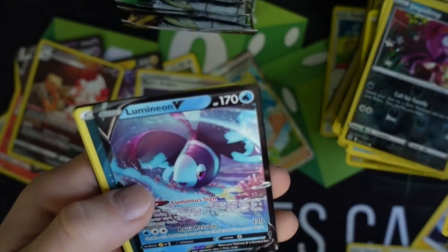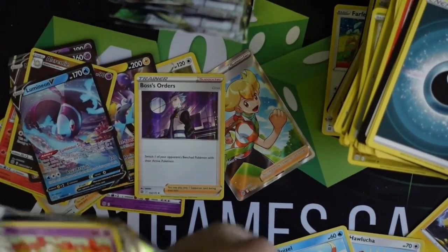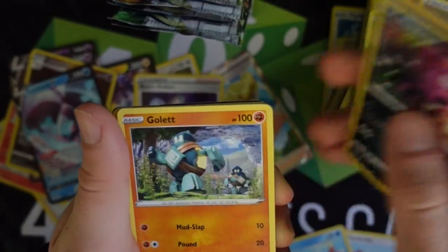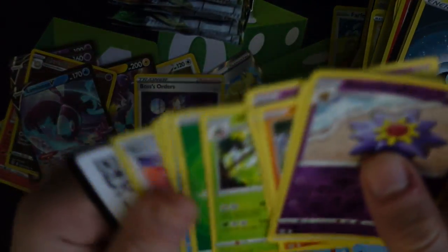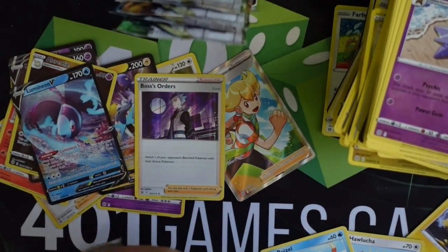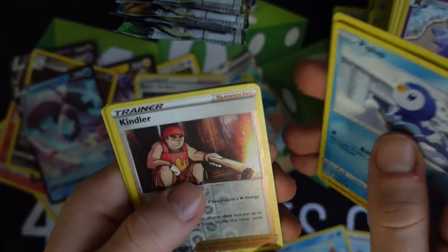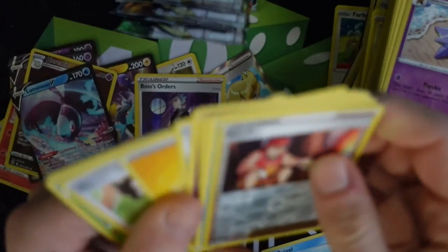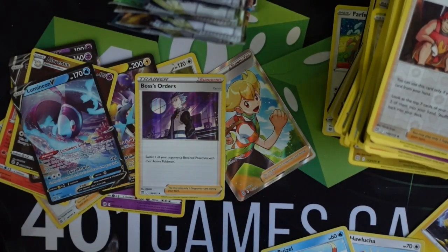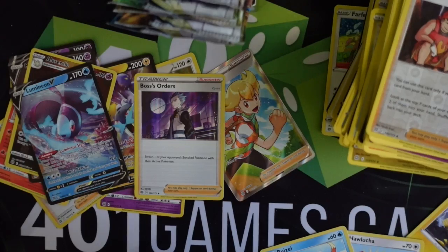Magmar and Lumineon — the most random pick in the set, but hey, it shows some love. Why not? Every Pokemon needs some love. I'm gonna say it — that's a good thing they did, those offset random picks like Lumineon. Because what if someone in the world likes Lumineon and they just never print a Lumineon card that isn't common? How is that person supposed to enjoy the cards? But hey, that's why they're doing it.